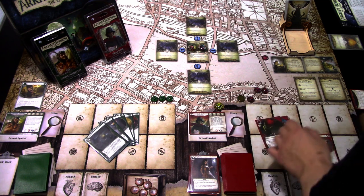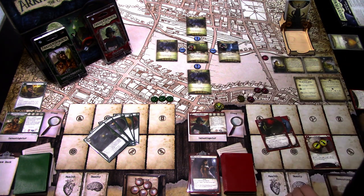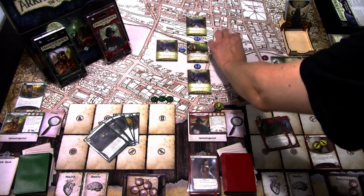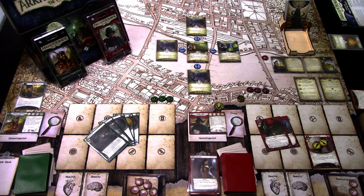Second action, Stella moves to one of the new locations — the Lakeside Forest. After you reveal a chaos token while investigating this location, you must reveal and resolve an additional chaos token if it wants to adjust. There are two clues here. Last action, I'll investigate with Stella. We're investigating two versus two, so we have to reveal two chaos tokens. The first is minus one, the second is a Cultist, which is minus two — place one doom on the nearest enemy. There are no enemies in play, so we fail.